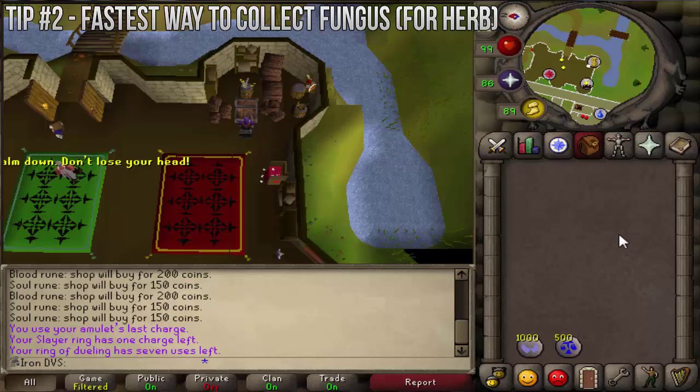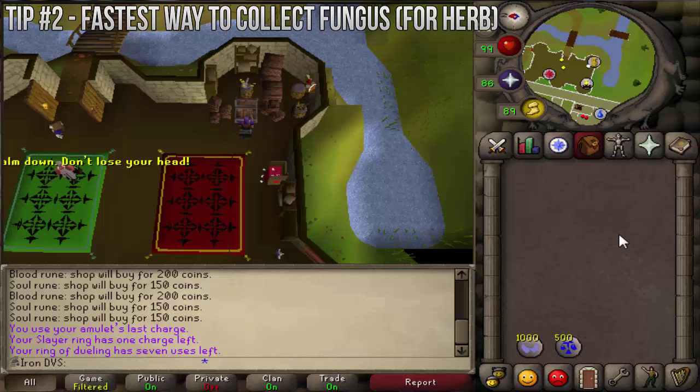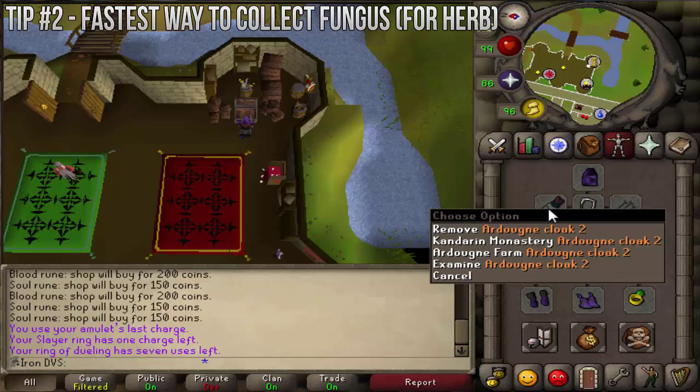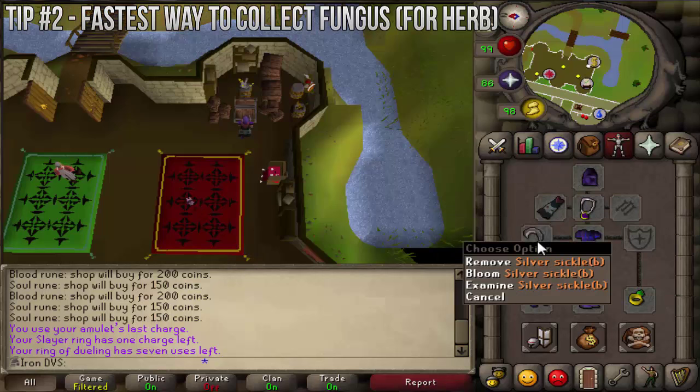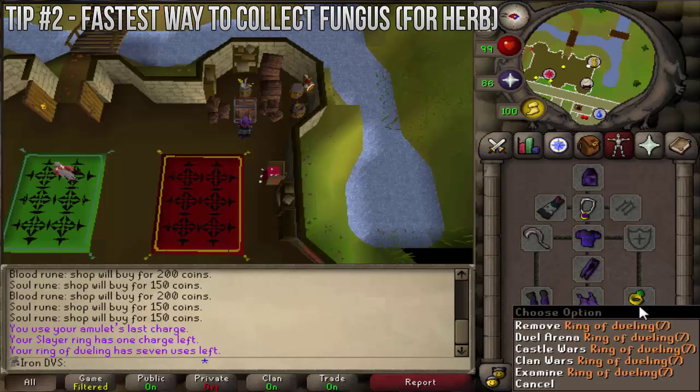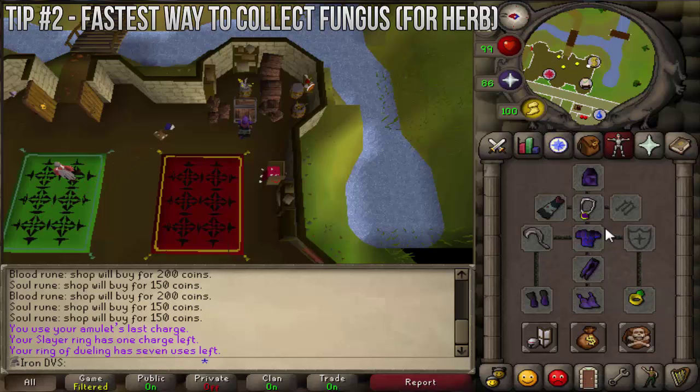Here comes another tip associated with the introduction of Zeah that makes another thing a lot easier — I actually did this in my last Iron Man video. This is going to be how to collect Mort Myre fungus faster using the new spellbook. What you're going to want for this is an Ardy cloak — it's not that hard to do the easy diaries. You need the sickle for the fungus, and also either a ring of dueling or a glory to bank. If you want to bank at Edgeville, use the glory; if you want to bank at Castle Wars, use the ring of dueling.